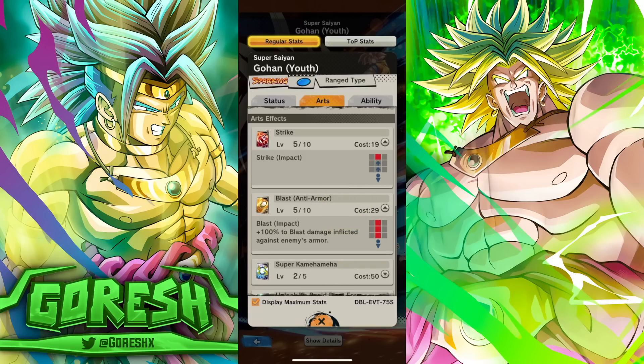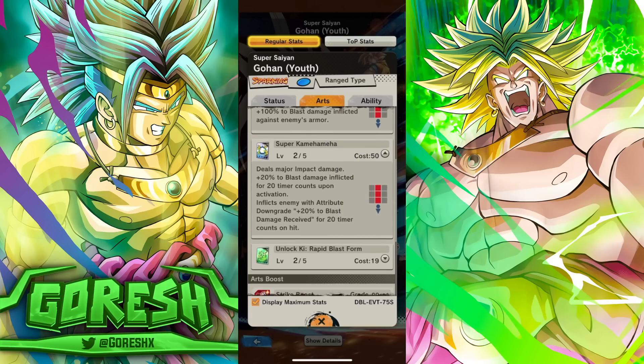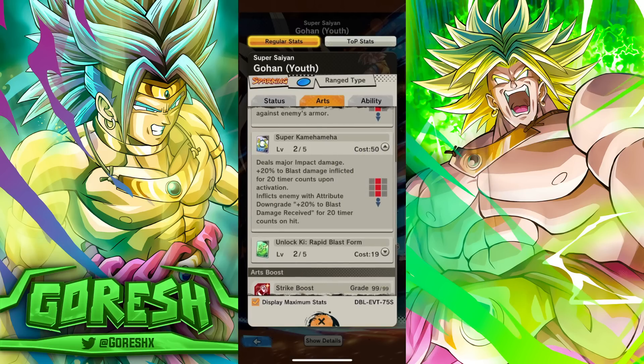Normal Strike. He does have anti-blast armor on his blast cards, which is interesting — for a free character it's not typically too common that we see that. His blue card is the Super Kamehameha. It deals major impact damage, 20% to blast damage inflicted for 20 timer counts upon activation, and then plus 20% to blast damage received for 20 counts on hit to enemy. That's pretty standard, nothing too crazy.